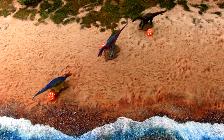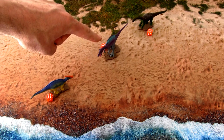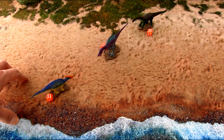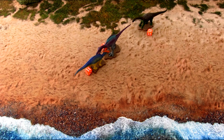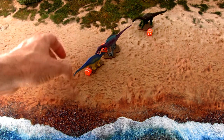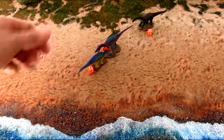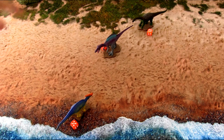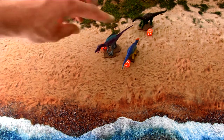One more rule discovered in playtesting: if you're charging and your line of charge passes directly through a friendly figurine standing between you and your target, you cannot charge around that model — you must charge directly into the one blocking your path. This can actually be advantageous or disadvantageous depending on distances. If your line of charge is clear, you can declare the charge, but missing and coming up short leaves you in a vulnerable position where two opponents can charge into you next round.